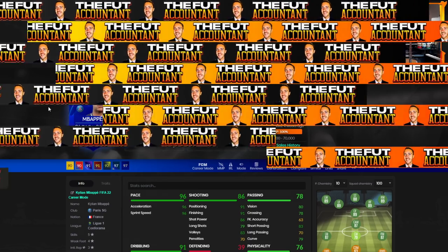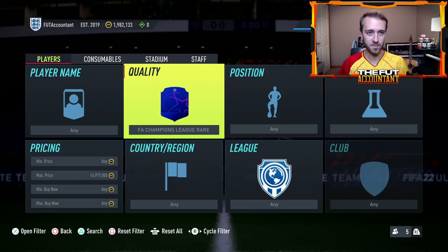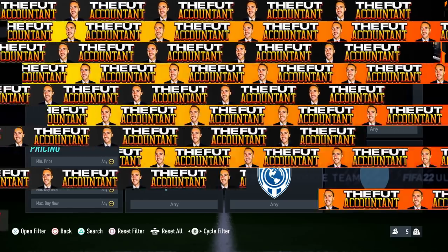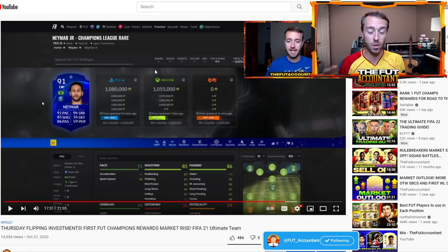I know some of you guys are going to disagree with this because you think that if these cards have the same stats as the gold item, how would people actually want to go out and use these especially right away in the first day or two. I remember specifically last year — I talked about it in my video — this blue Neymar with the exact same stats as his gold card was selling for 100 to 150 thousand coins more than his gold card for the first couple of hours, and even the first day he was at least 50 to 100k over his gold card price. It was basically like a promo card and people said he even played better than his gold card with the same stats.